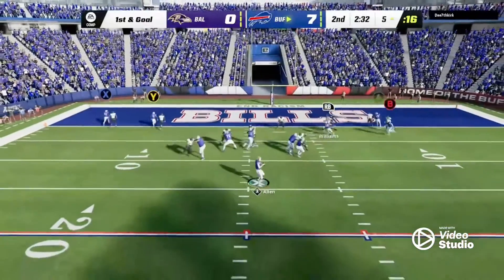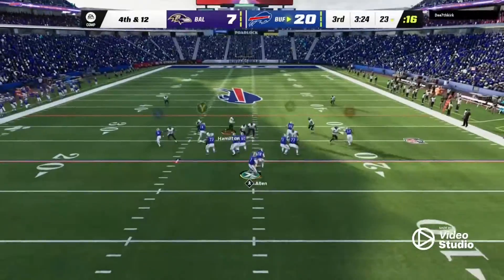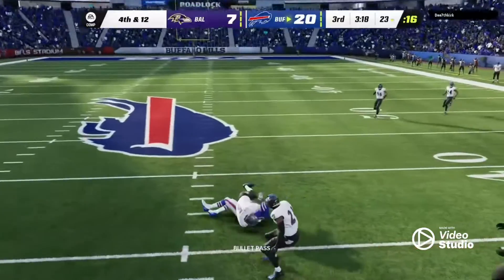So as a defender, you're not only trailing him the whole way, you're also looking out for your own. Allen will look to throw for it on fourth. Polluting the pressure right. That's caught.